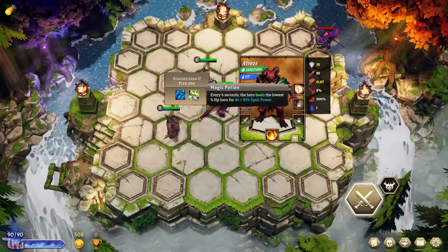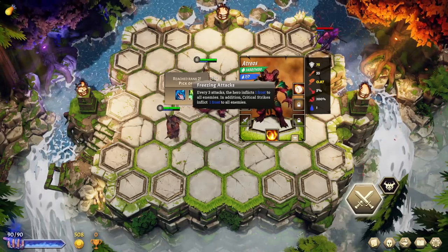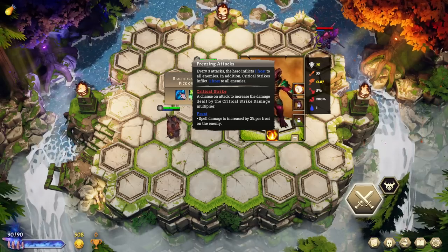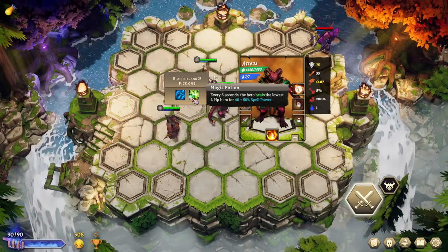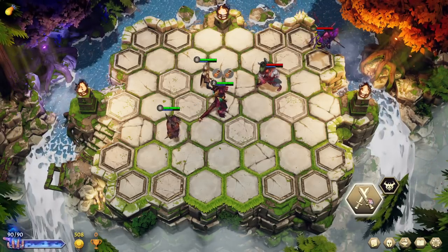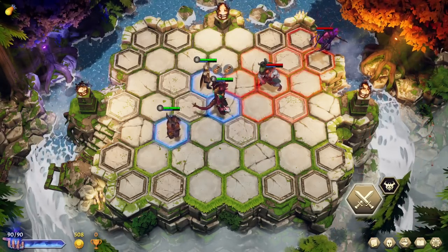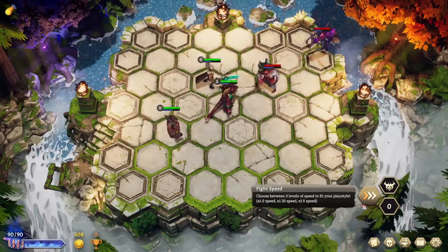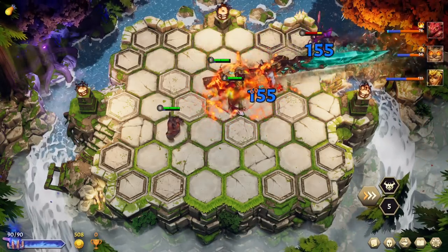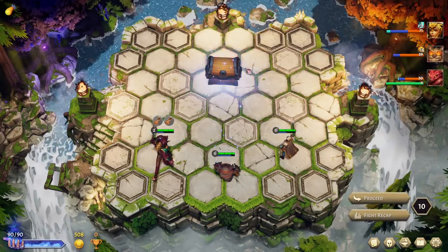For the level-up perk: every 6 seconds the hero heals the lowest HP hero for 40 plus 50% spell power — not great. Every 3 attacks the hero inflicts 1 frost to all enemies, which is kind of a magic damage thing. I'll go with magic potion, but honestly that's not going to be too good. I want to make sure you're attacking the right target — we want you on the tank. We're going to get a bunch of defense for a bit.